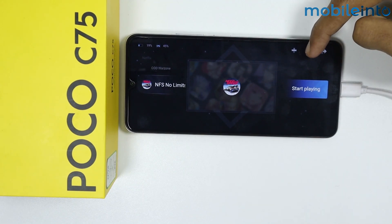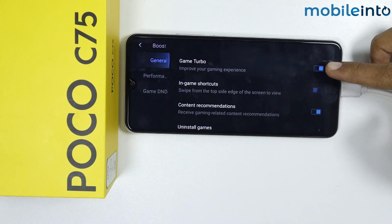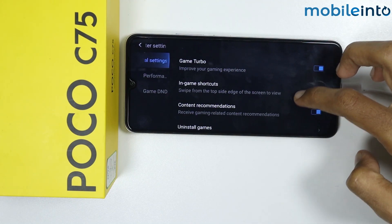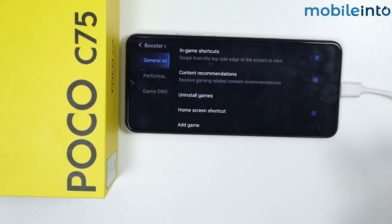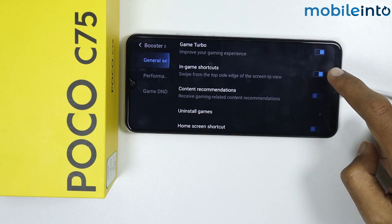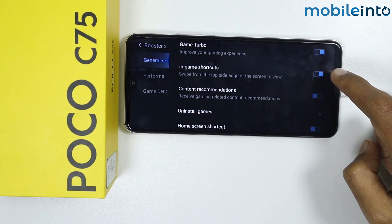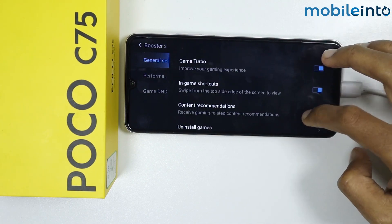Tap on Settings and make sure you enable Game Turbo to improve your gaming experience. Scroll down and disable this option, then enable in-game shortcuts. You can swipe from the top side edge of the screen to view in-game shortcuts.